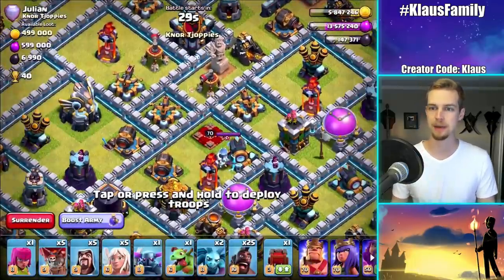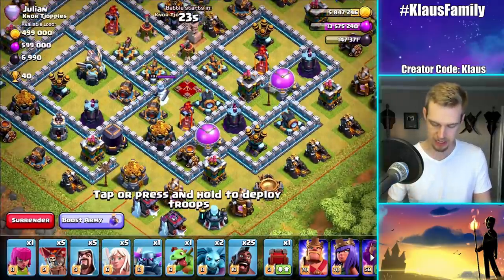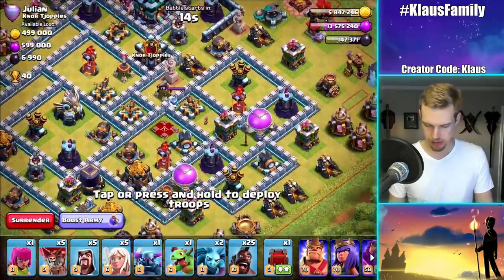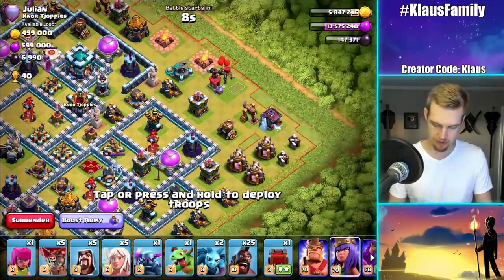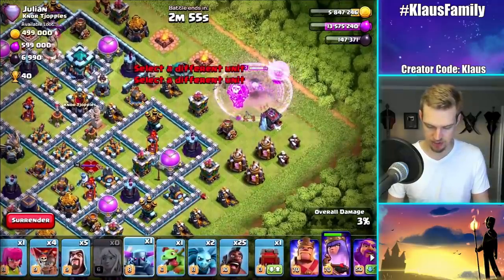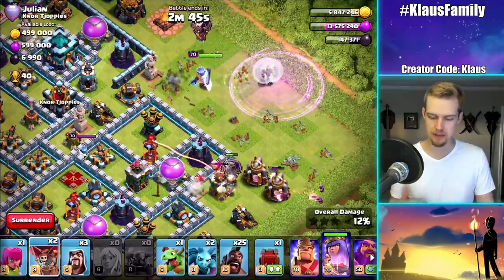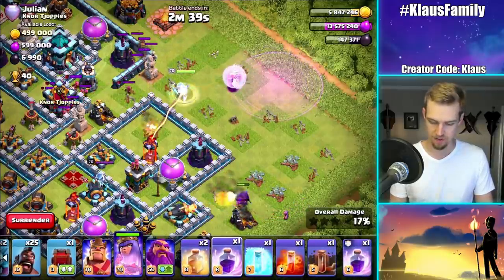Let's dominate a base. I've seen this base — or a very similar one — lately. Part of me wants to go from the south, but let's come in from this side. Boom, boom, boom — I'm gonna get an early rage spell on the queen because there's just a lot of stuff to deal with. Let's get a balloon going in on both sides too. With this direction of entry the queen should be able to get to that air defense pretty quickly and also lure the CC — this works very nicely.